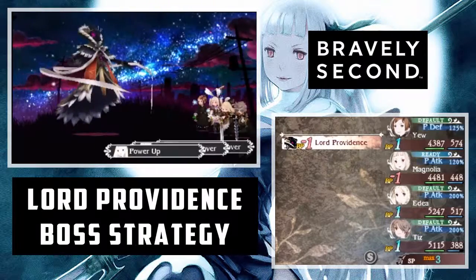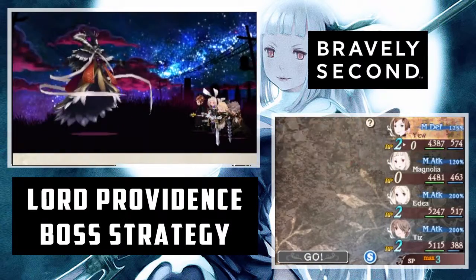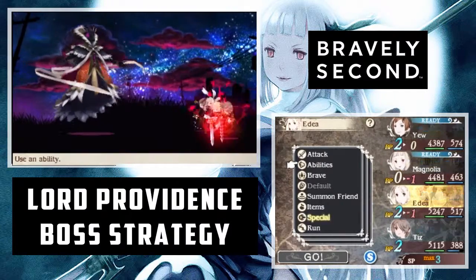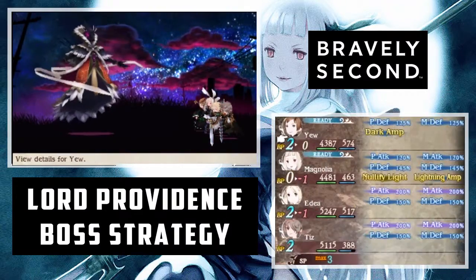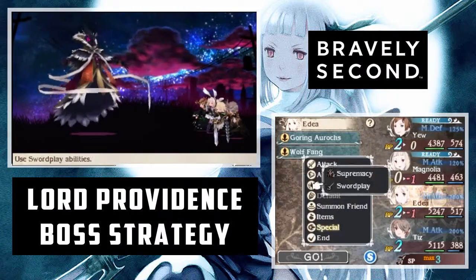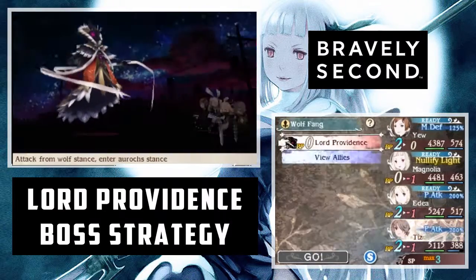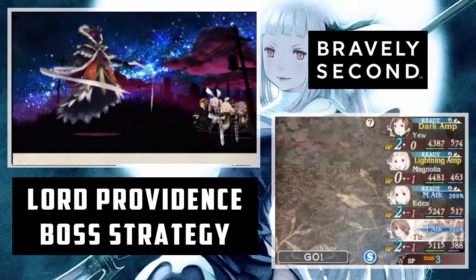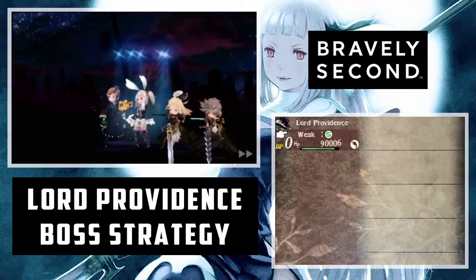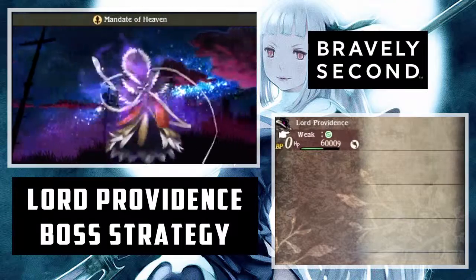Striking down doesn't mean killing them — it just means damaging them, so you can also just do as it says. If you don't, you're in trouble because he will use Divine Punishment after his BP hits zero, which hits the entire party for 99,999 — so you effectively cannot prevent that. But if you've got Re-raise you'll be fine. You really don't want to drag this fight on longer than you have to. Cast Status Barrier again if he tries to cast Doom on you, which he may try again.